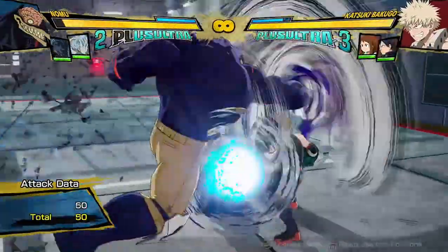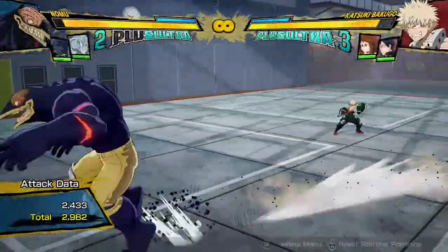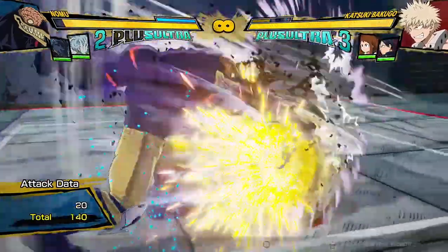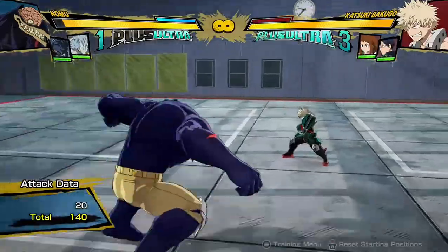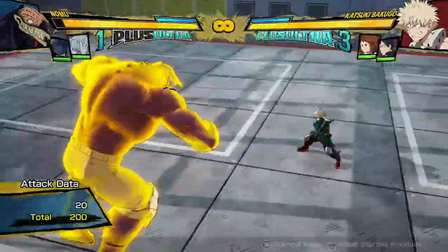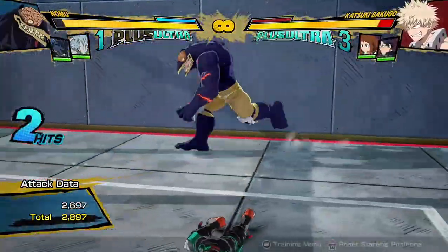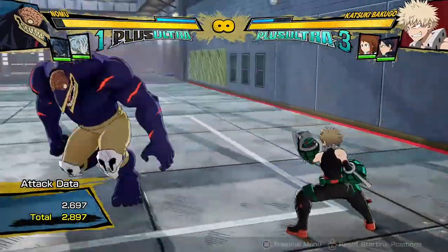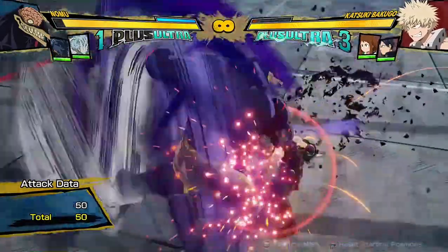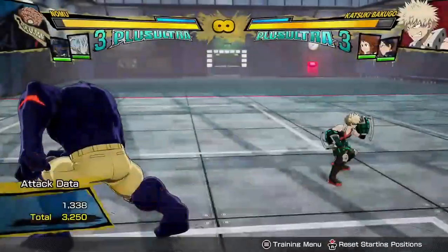Wow, that broke the guard in itself nearly. And if you do a yellow attack from far away and they're ready to block it, just cancel it into his quirk too. If you do this from far away, cancel it into this, and then cancel it into that — the guard's going to break. You haven't spent any meter. There are some gaps with the yellow attack where you can sidestep or do things, but it catches a lot of people, because even on whiff you can cancel it into these, so if you sidestep you do have to still block them. Pretty weird stuff, pretty strong stuff as well.